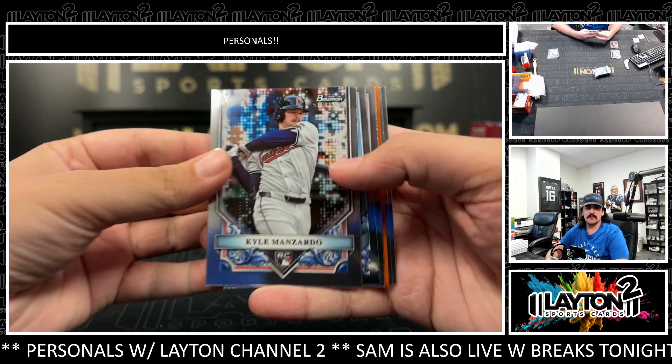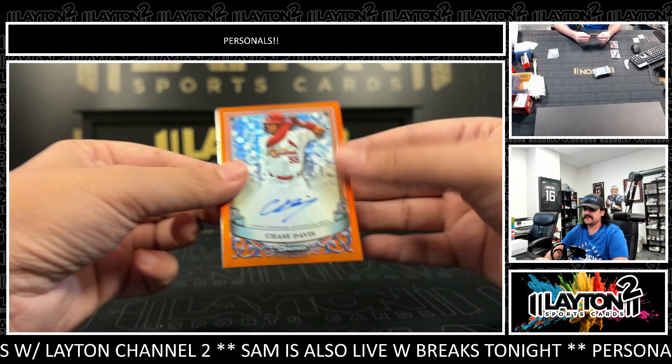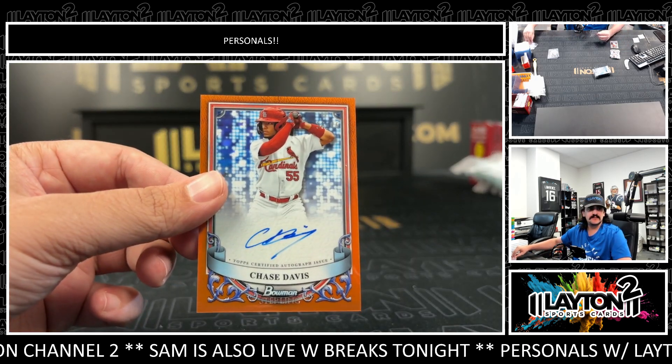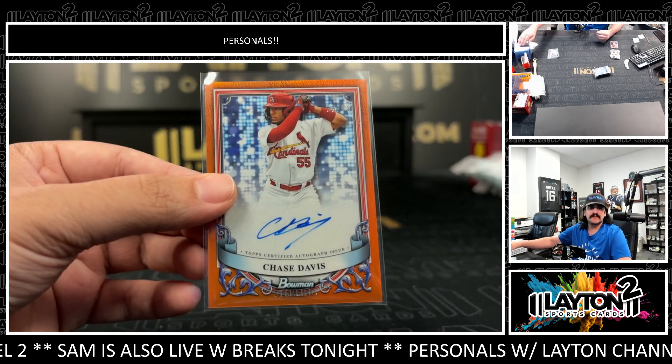We got an orange — let's go Dalton, this has been great color! It's going to be a Chase Davis numbered to 75 — very nice, the Cardinals prospect. Chase Davis, that is 38 of 75. Nice orange auto.